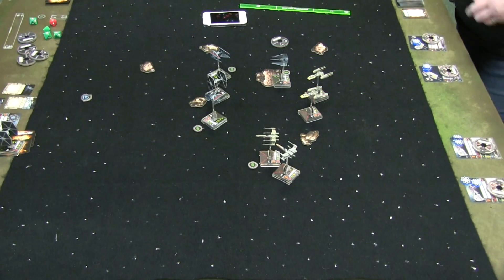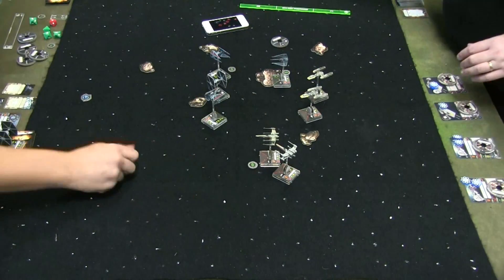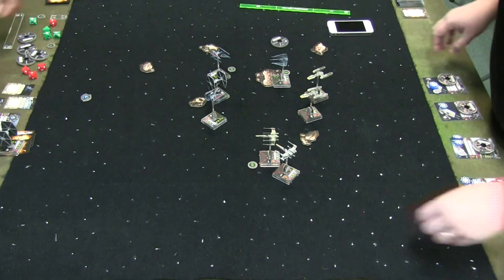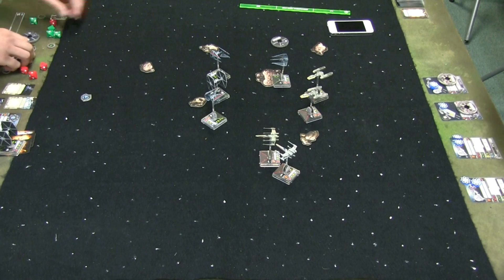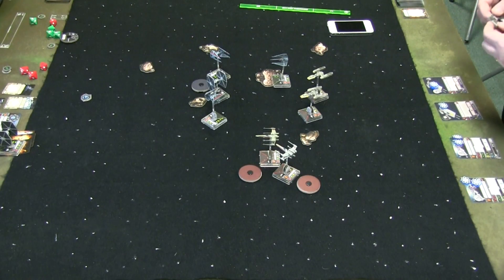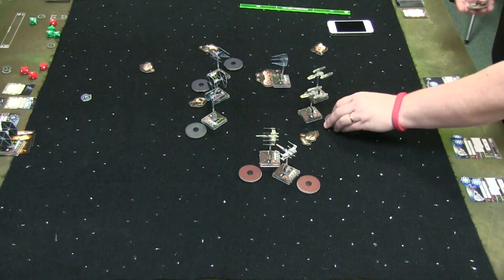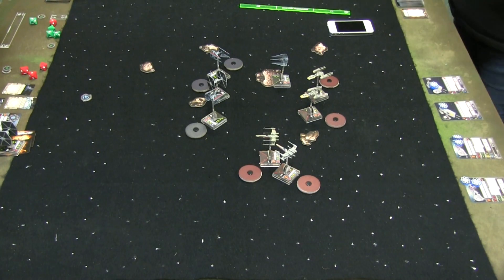My TIE Fighter destroyed the B-Wing, now my Interceptor's taking a shot at the Y-Wing. Going into a new turn — it's not bad. You lost an Academy Pilot, 11 points, versus the 22-point B-Wing you took out. You're up ahead on points, as long as Echo doesn't keep messing up. I've also suffered two damage from asteroids, so my squadron's a little bit weaker. Losing that Echo shot really could have helped a lot.